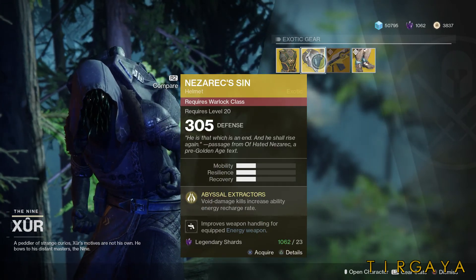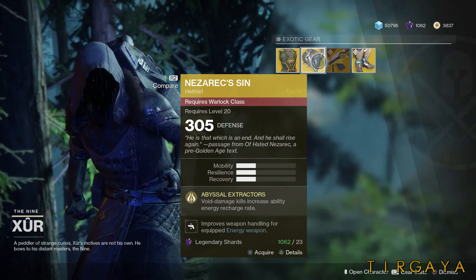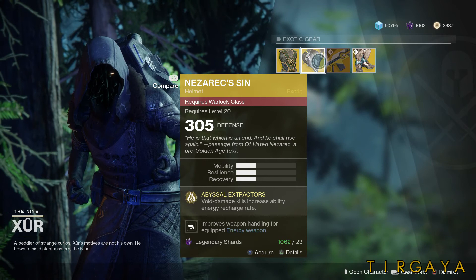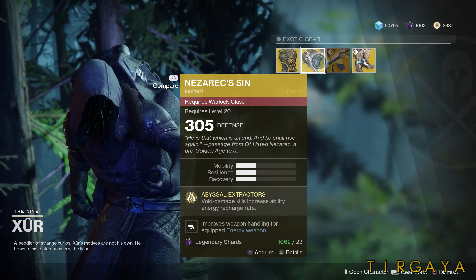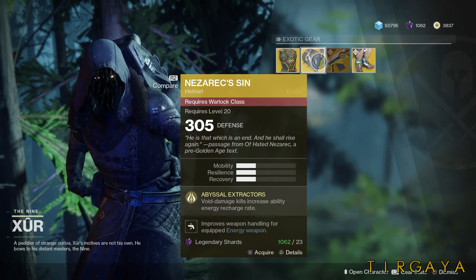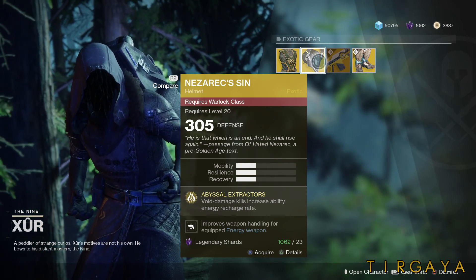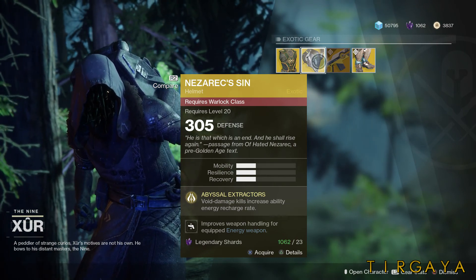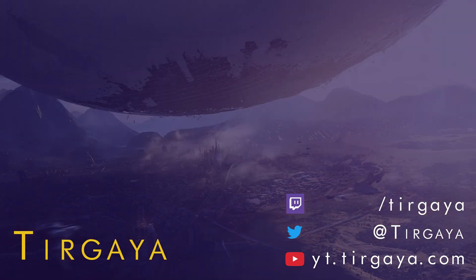Finally, for the Warlock, we have Nezarek's Sin, which by now should be well-known to most of you. This is intended for the Voidwalker, but it works with any class because Void damage kills increase ability energy recharge rate — and that works with your energy and power weapons. You can get them to come back pretty quickly if you're using both effectively. If you're also using class abilities that sync with that, you're going to be living in grenades and rifts all day. That's it — everything is a buy. Thank you for watching, and I'll see you, Starsight Guardians.